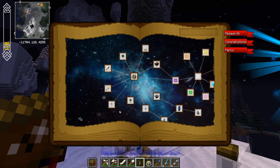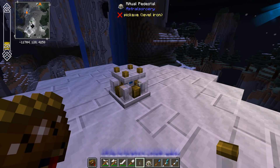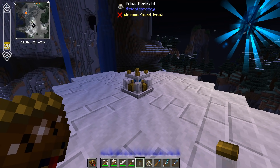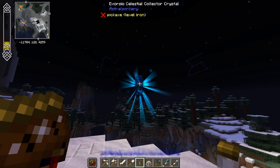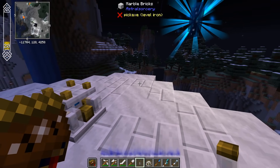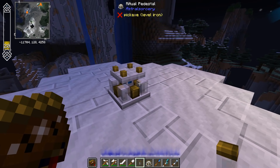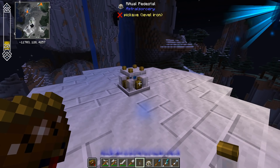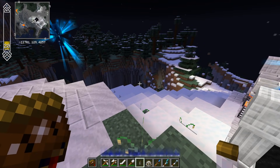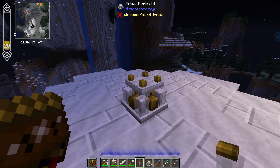Alright, now we talk about ritual anchors. If you saw the last episode, I talked a lot about rituals. This time, I'm talking about how you can make them do what you want them to do. Right here, I've got a great view high up in the sky, with a collector crystal nearby. I plan on using the avorcio ritual — this one's dangerous. If you remember last time, it will mine out an entire area around it. I don't want to mine out this entire platform area, so I want to change that.